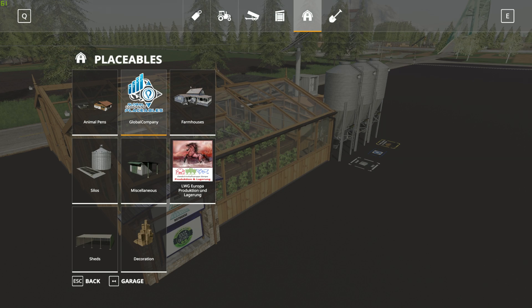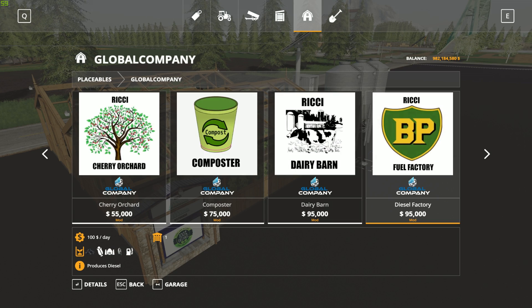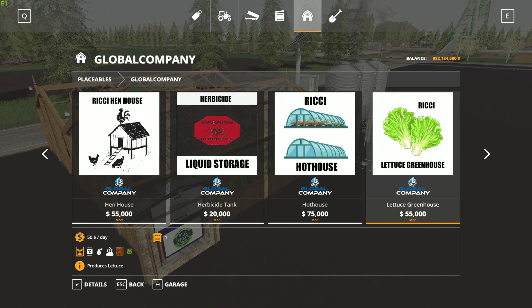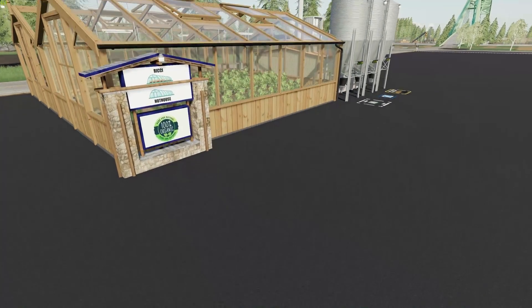Let's look under placeables in the shop. All these are located under Global Company right here — you'll have to pan through to find it. The hothouses — Reachy Hothouse — like I said, $75,000, and there are the things you've got to put inside. You can put compost or manure in here. Let's come on down, reduce speed, and get a little look around at this.